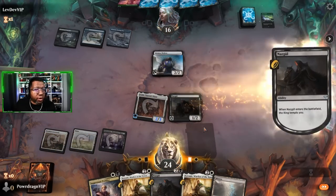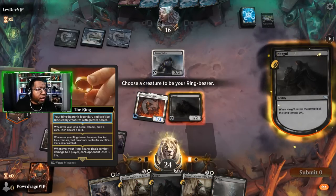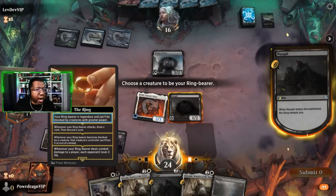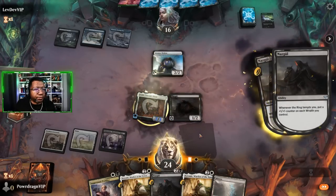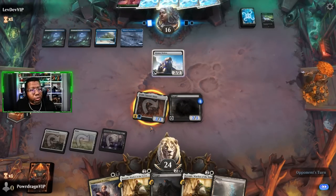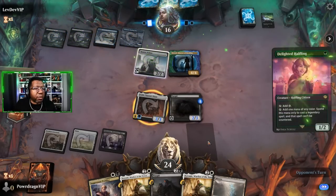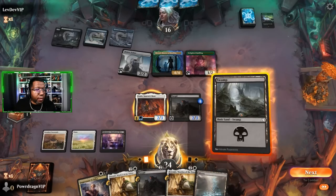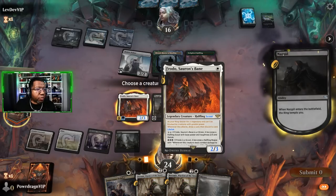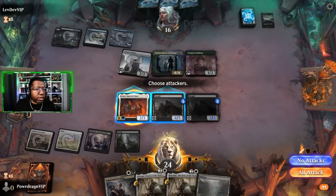I could have had the ring tempt Frodo - yeah, that would have been smarter. The first level of the ring is your ring bearer is legendary and can't be blocked by creatures with greater power. So you'll just keep Frodo only being blocked by small things. Elrond will not be blocking Frodo. We're still going to choose Frodo, give our dudes some counters, and attack.